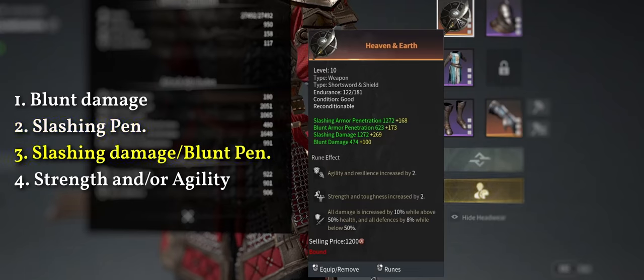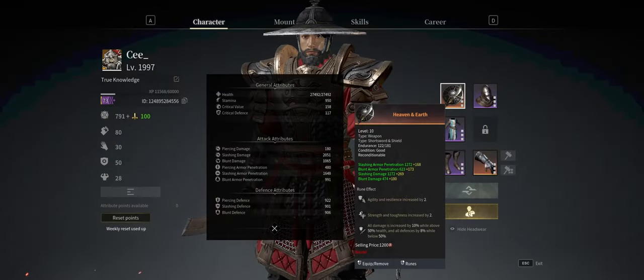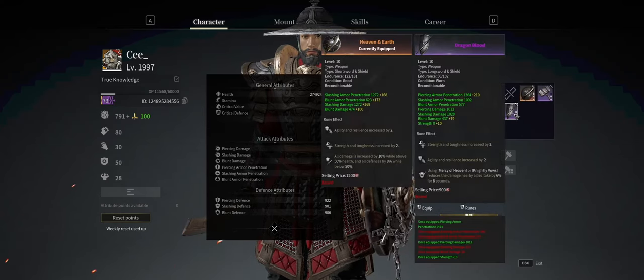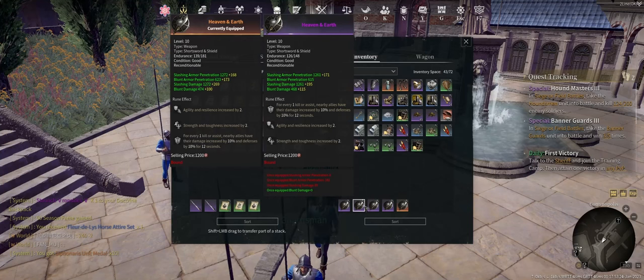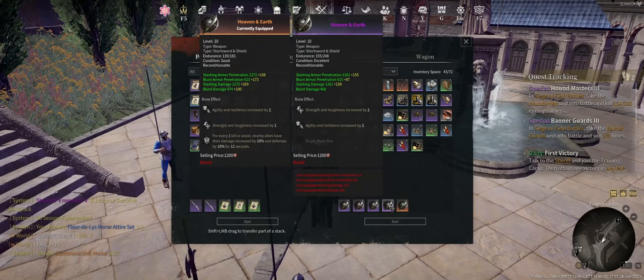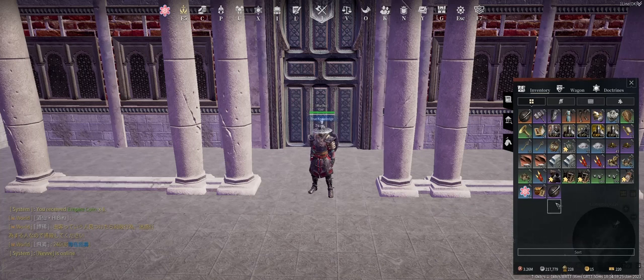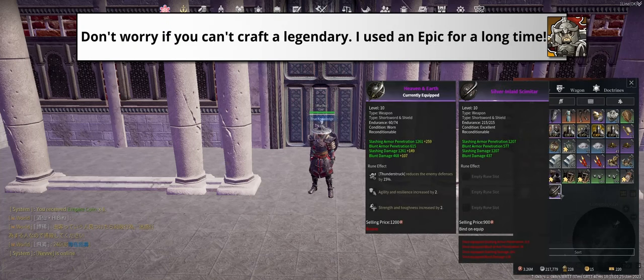Then 3. Slashing Damage and Blood Penetration. 4. Strength and Agility. Ideally, you'll want all of this if the RNG gods love you. It is easier to hit these stats compared to other weapons because we can't roll piercing damage and piercing penetration. But I have crafted a lot of short swords and I'm still unsatisfied with the results.